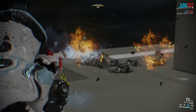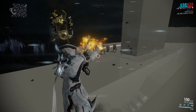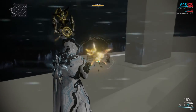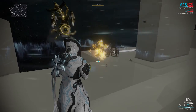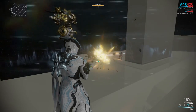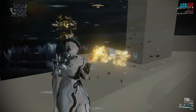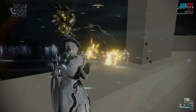Every enemy that steps inside the globe also gets slowed down. The globe has a set amount of HP that can be increased by power strength, and also 500% of Frost's armor, which gets added on top as additional HP. But all that initial starting HP means nothing when you're fighting high-level enemies, because the globe can go down within a few seconds after being cast. Luckily, the globe has an initial 4-second invincibility period, in which all incoming fire gets converted into extra HP.